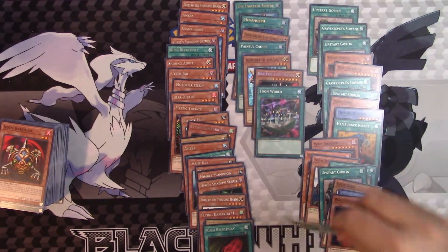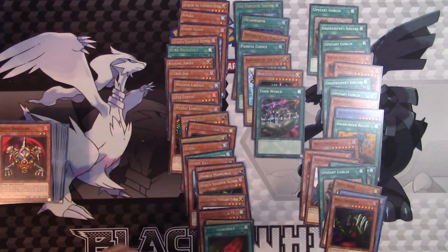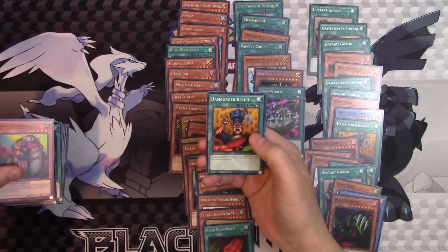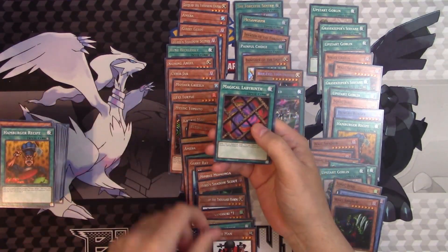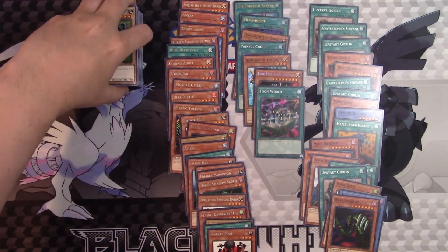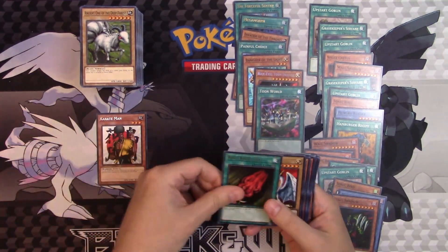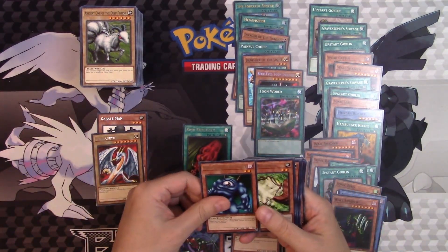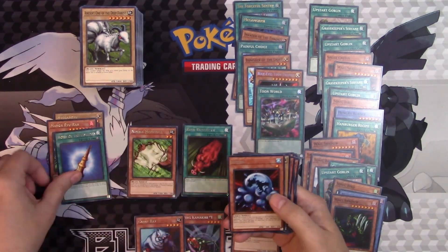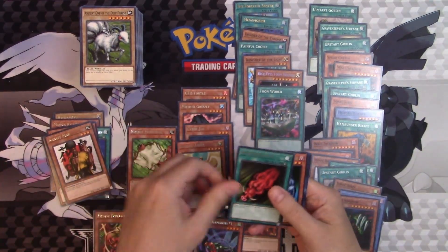All this stuff is going to be going up on the store. If there's anything you see that you want — even some of the old bulk — it will be going up ASAP. Last pack: Horn of Light, Boar Soldier, Hamburger Recipe, Karate Man, the Labyrinth, and Red Archery Girl. We've got a nice big fat stack of bulk, but look at these rares: Karate Man, Rush Recklessly, Flying Kamakiri, Senju, Shadow Scout, Nimble Momonga, Cyberjar. Look at all of this that was useful.